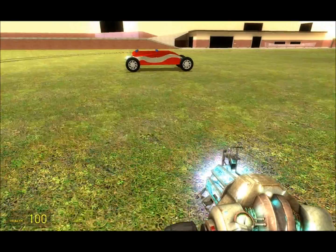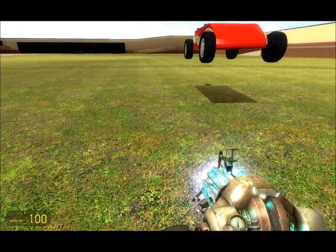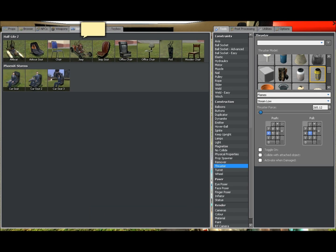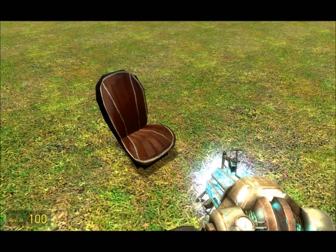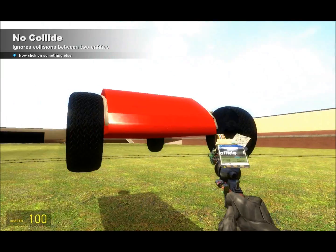So we've got the basic construction of the car. Now we need to make the seat. In order to make the seat, you need to go to vehicles. You can pick the airboat seat, jeep seat — the pod might work but I wouldn't suggest using it — and then there are these three seats. I'm just going to go with the jeep seat because that looks the best with cars. You then go to your tools, go to no-collide, click on the seat, click on the car.